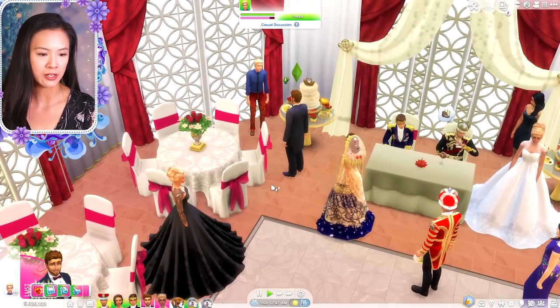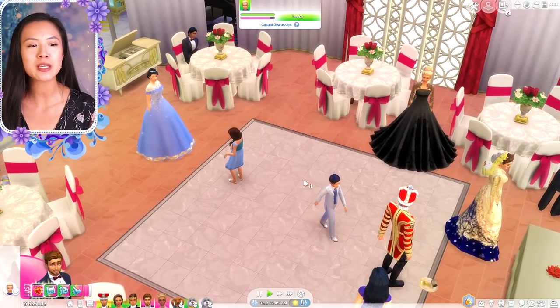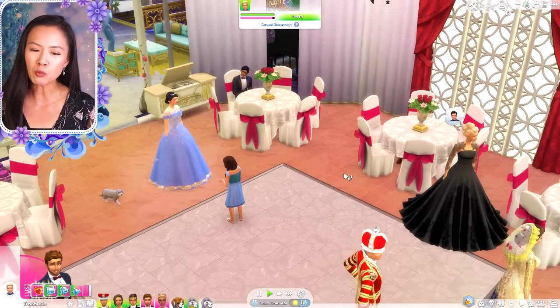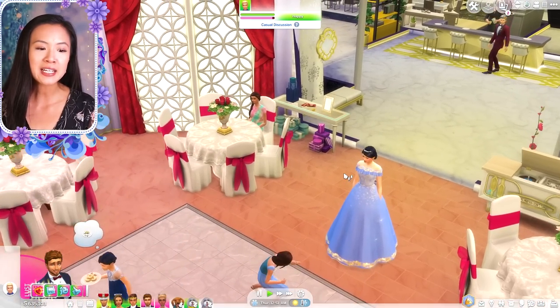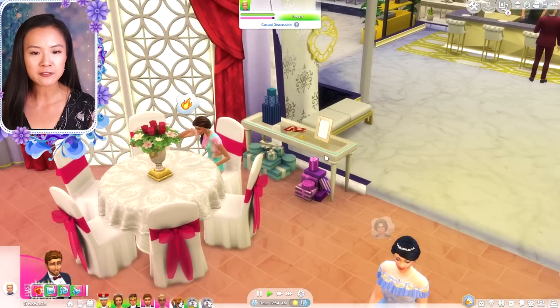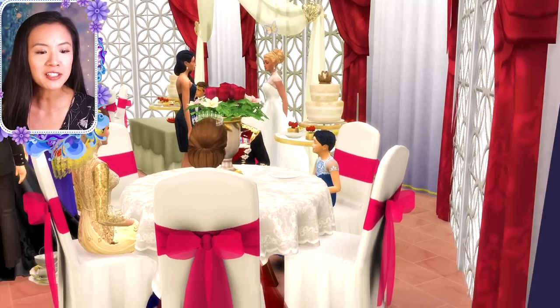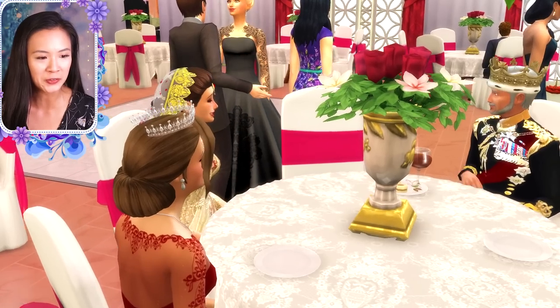I feel like I need to go wedding shopping again for more dresses for future weddings. I want Mira's wedding dress to be perfect and I have to find the perfect one. Then we have Princess Megan here too — I do want her and Kellen to try for a baby soon. We have a little gift table and a bar.